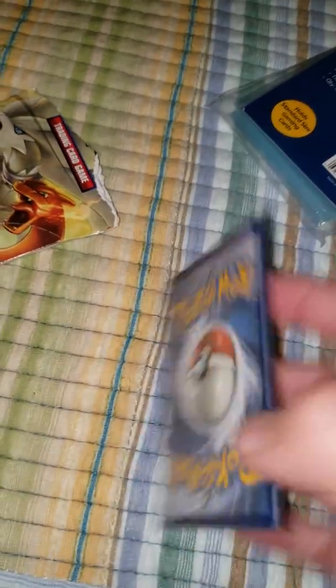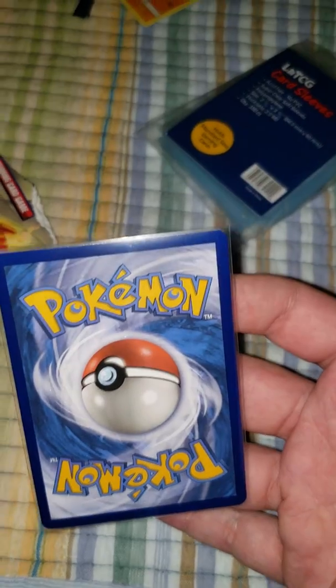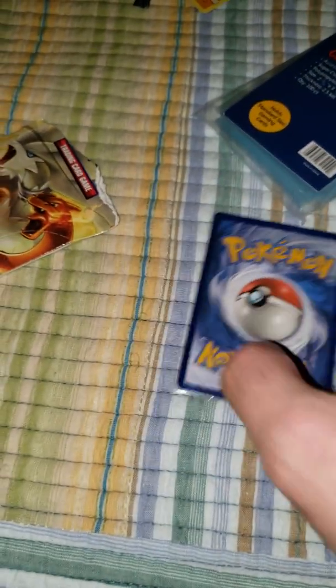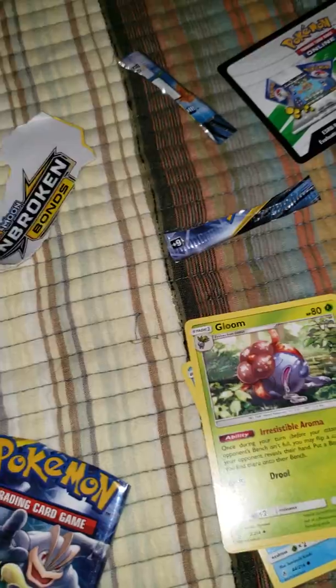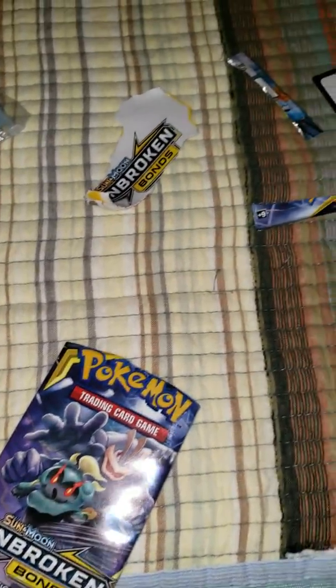Let's see what the condition's like on it. Oh, that's a 10 — that's a 10 all day, solid 10 right there. What a sick card guys, I'm so lucky. Energy card, Poliwhirl, Gloom, Dodrio, and a seal. Let's get it baby.